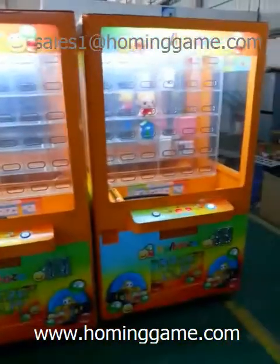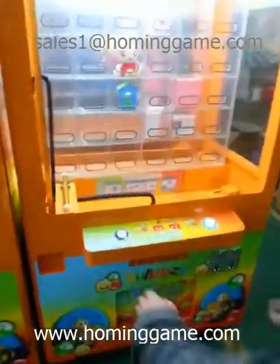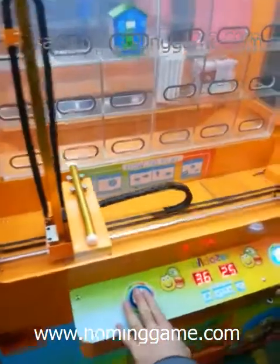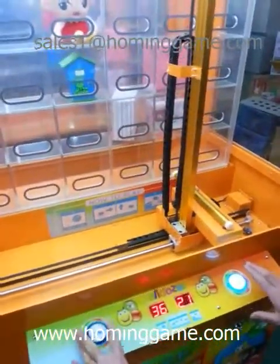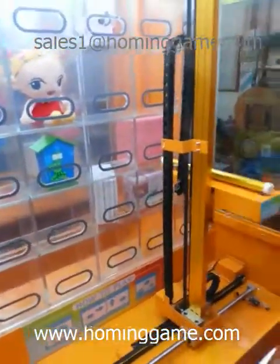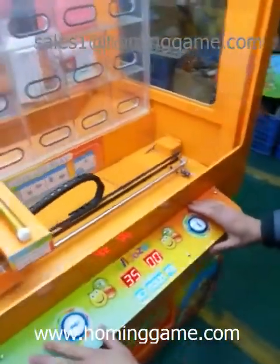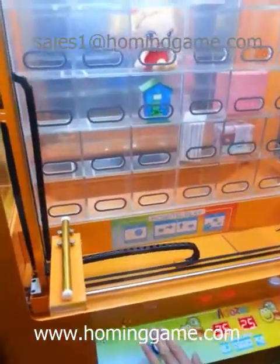How to play this Brutus price game machine? Let us show you. The player presses two buttons. Press the right button and the key box will turn right. Then press the up button and the key pole will go up. Loosen the up button and the key will release and target the prize.